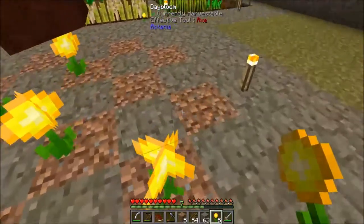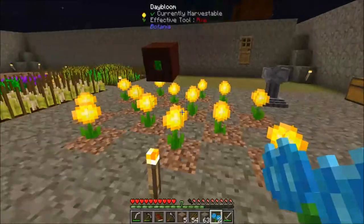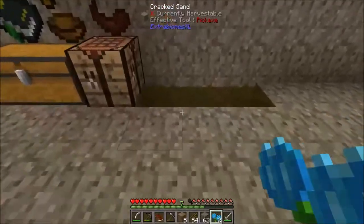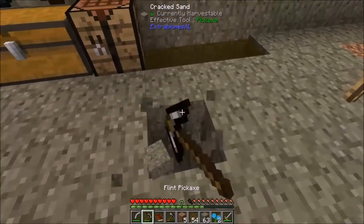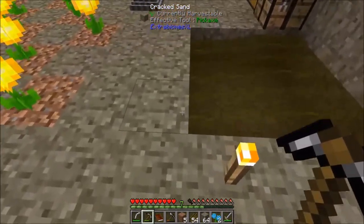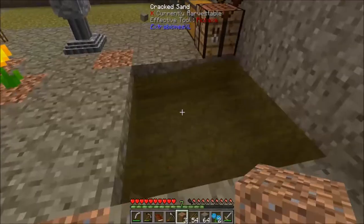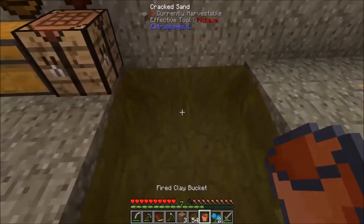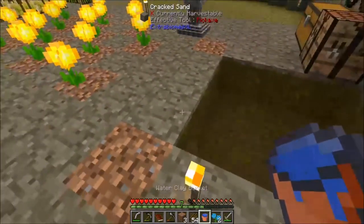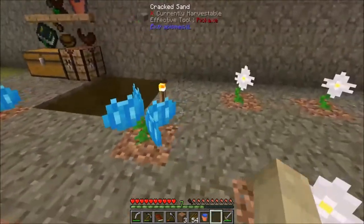The day blooms don't generate a ton of mana, but they do generate a fair bit during the day - more than zero. Right now we have no other way of generating mana, but there are tons of different ways we can generate mana. We have these guys called the hydrangeas. I might make another mana thing over here - I'll show you how these guys work. If I'm not mistaken, this guy needs to be planted here and here. Let's see if this works.